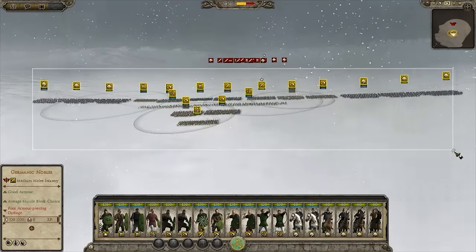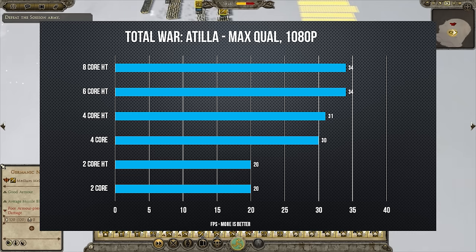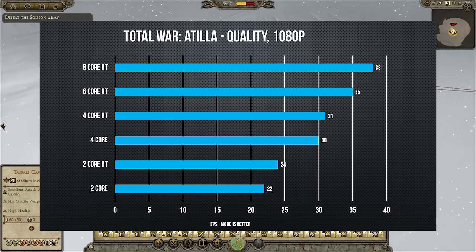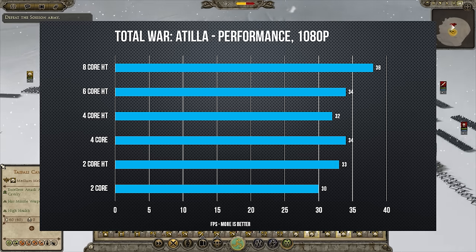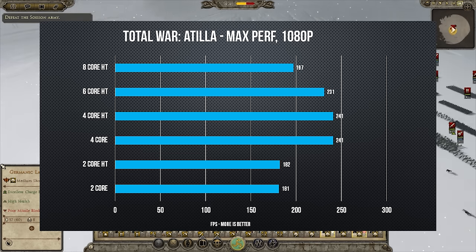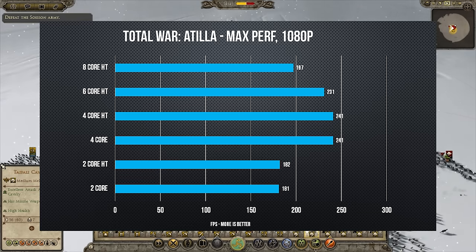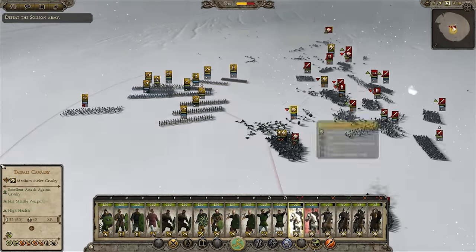Our last new game is Total War Attila. We maxed the graphics settings, selected the Swabian historical battle, and clashed armies together without speeding it up. We ran the benchmark at every quality preset. Total War Attila is quite the powerhouse — throwing more cores at it does give a bit more performance over dual core, but the difference is oddly negligible at lower presets. These numbers are from intense combat sections only, so the game runs much better outside of combat. At the maximum performance preset, average frame rates are very high with no drastic stuttering.